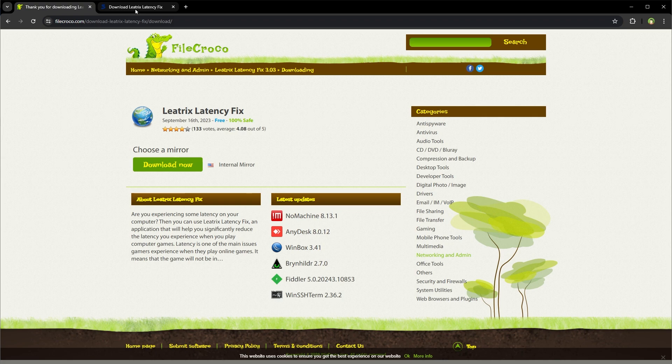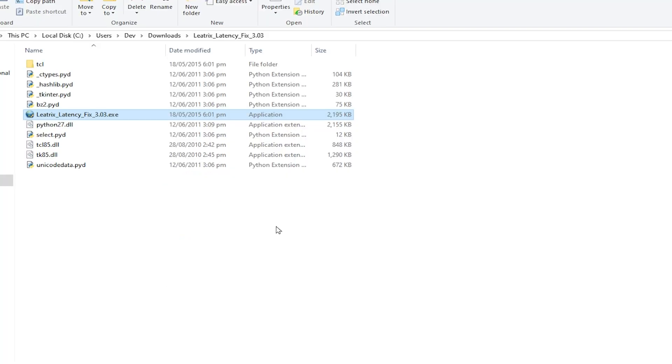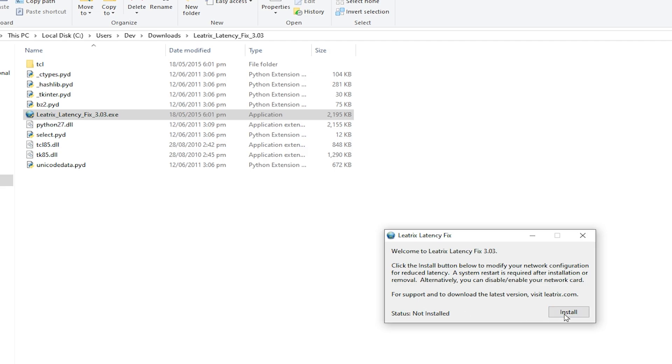It's Leatrix Latency Fix — absolutely free. It is designed to help you reduce the latency you experience when playing online games. You can download it from File Croco or Softpedia. Download it, extract it, then open the executable file.